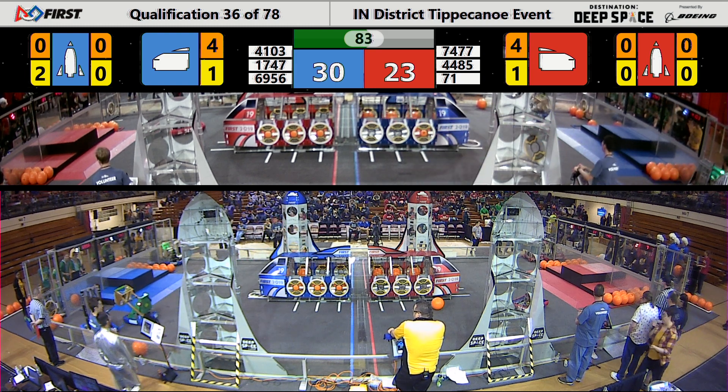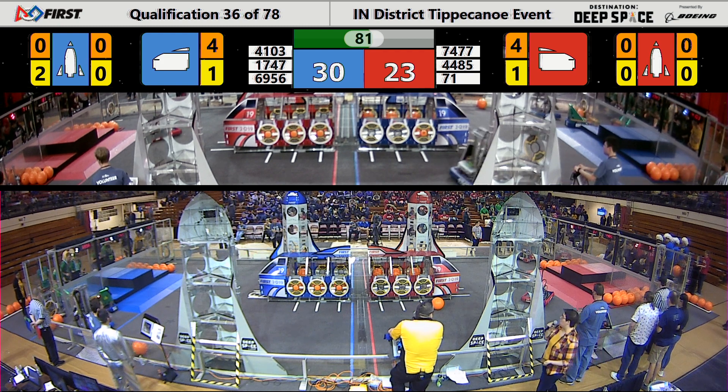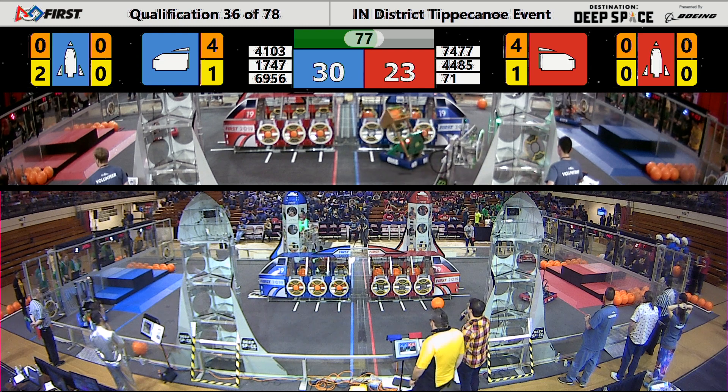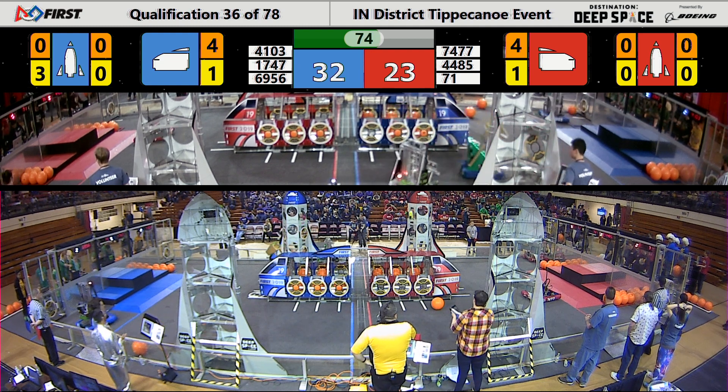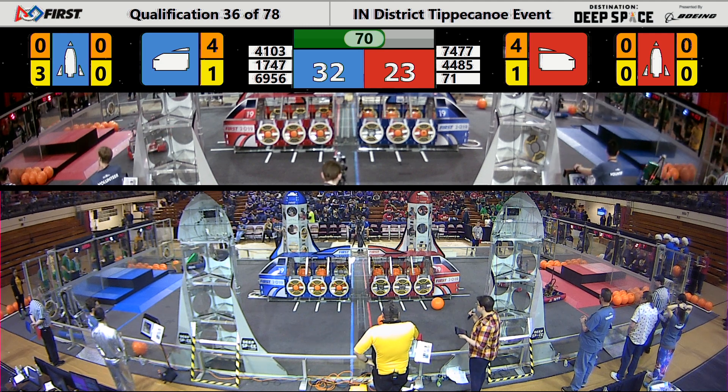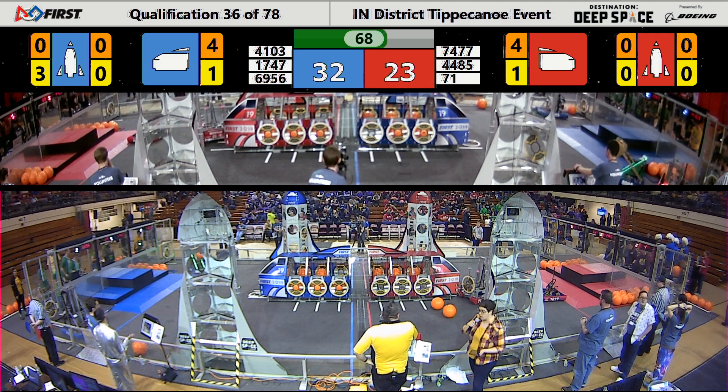Meanwhile, over on Blue, we have 1747 working the Human Player Station to try to build up the Blue Alliance's rockets. They've placed enough hatch panels, while their partner Shamrock Botics was able to get another piece of cargo into the rocket for Blue.